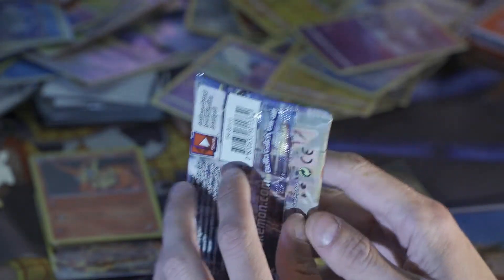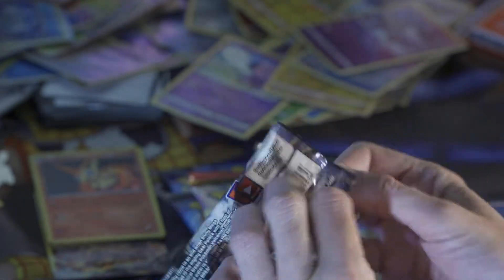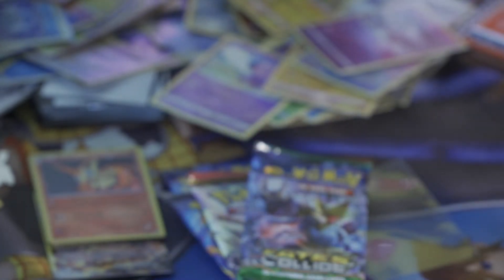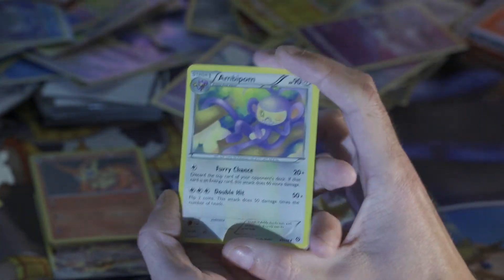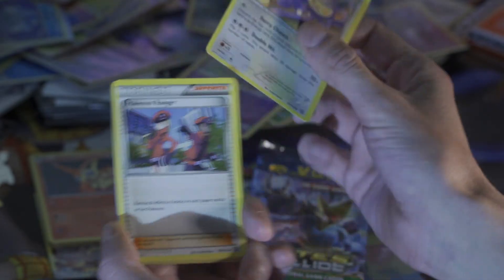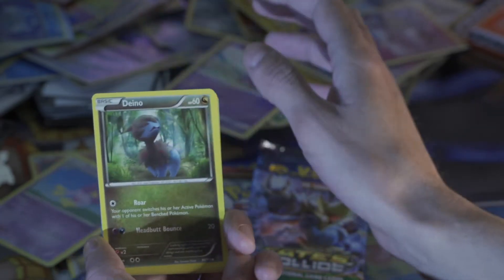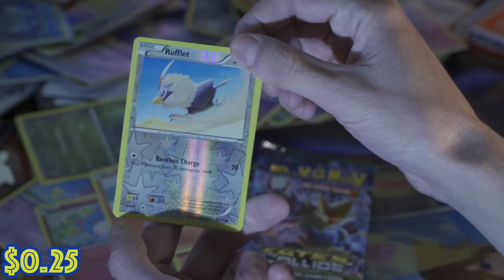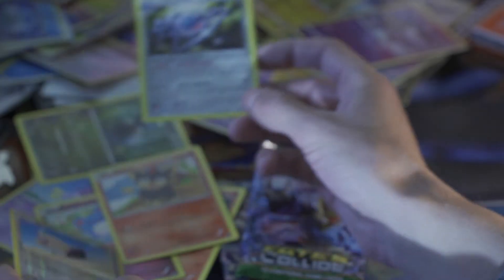Let's get into these packs. We'll go Steam Siege, Fates Collide, Breakthrough, and then two Evolutions. So the code underneath, three to the front, no energy in any of these. Eevee, Pokeranger, Drifloon or Drifblim, Litwick, Dino, Ponyta, Marill, Litleo, Rufflet is our reverse, and on the back is a Klinklang holo. It's a holo! I don't want to cover up the promos.